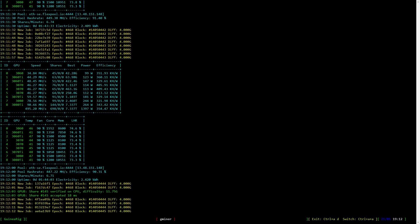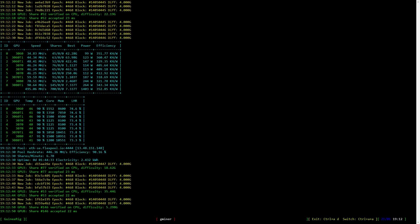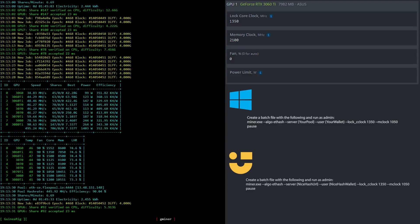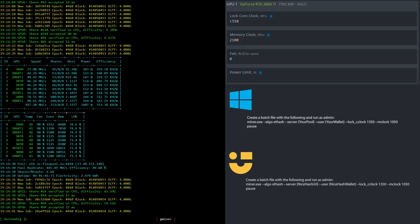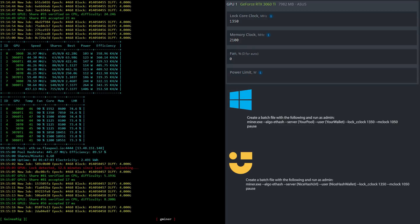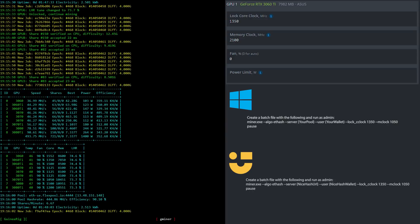Now let's have a look at the RTX 3060 Ti's overclock settings for mining Ethereum. Please note that this is revision 1 of the Hynix memory, which is why the memory is quite low. I locked the core clock to 1350 and set the memory clock to 2100 in HiveOS. If you're using Windows or NiceHash in Windows, create a batch file based upon what you see here.